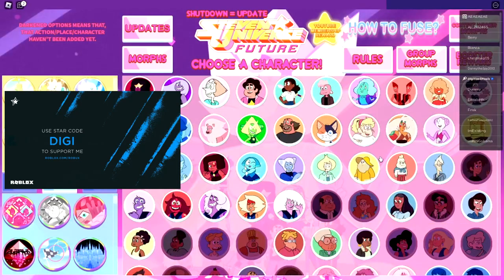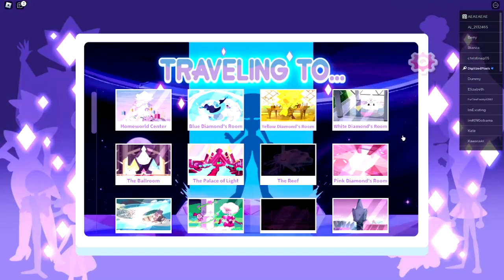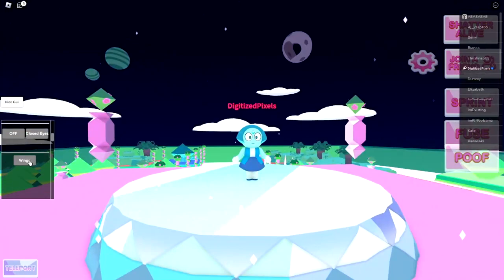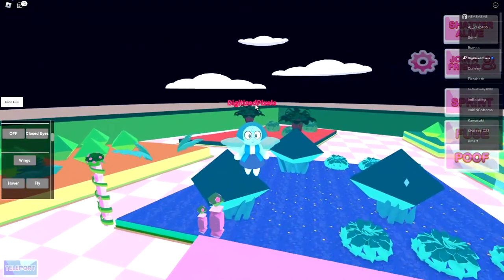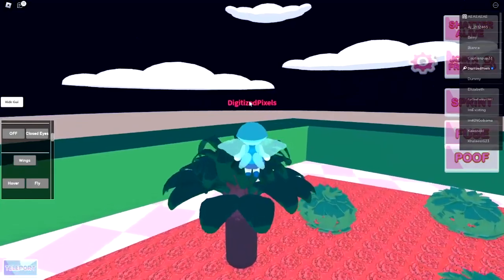Then choose a character that can fly. For example, this is the one I'm going to choose — they have a flying ability. Once you have your character, go down to the garden location, then go ahead and activate your wings. Mine's over here — scroll down, then click Fly. If you're on PC or computer, go ahead and click left-click in order to move.